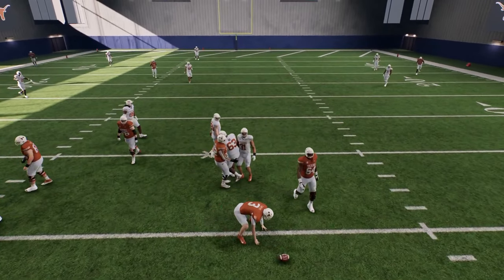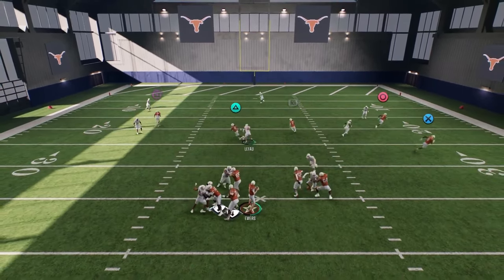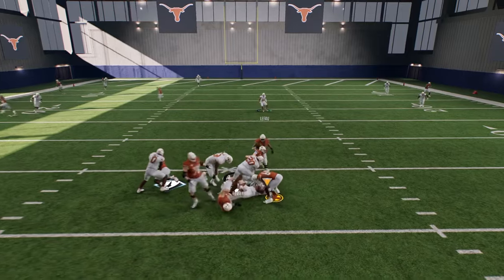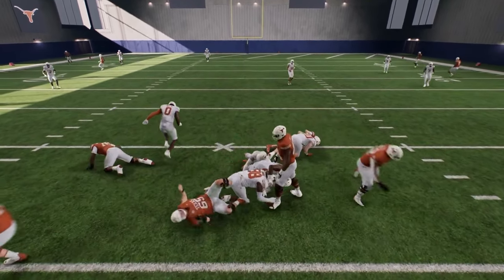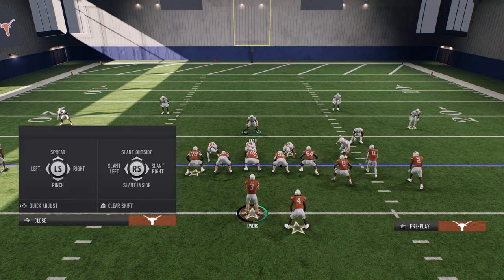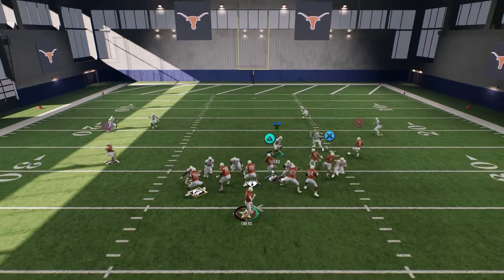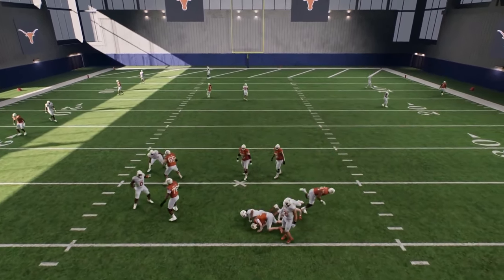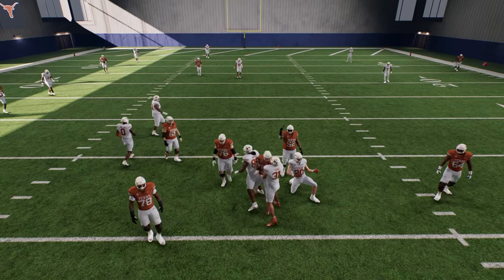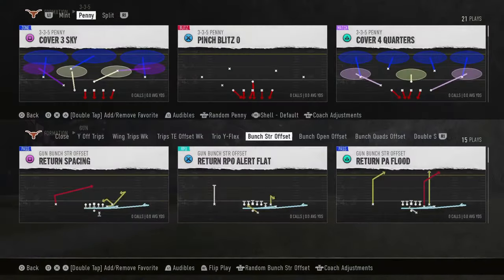If that doesn't look very good, go with the other version — spread and crash out. As you see, we get that edge pressure that's super good. The penny is probably my favorite way to play defense right now. In general, you're just going to either shift your defensive line to a side and crash them out, or spread your defensive line and crash them out. That is the 3-3-5 penny blitz.